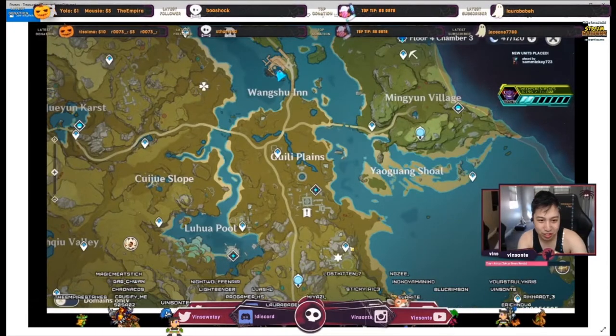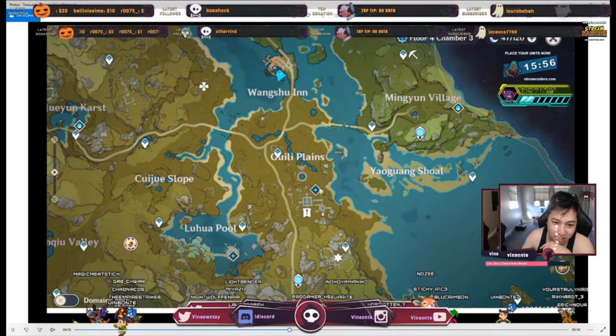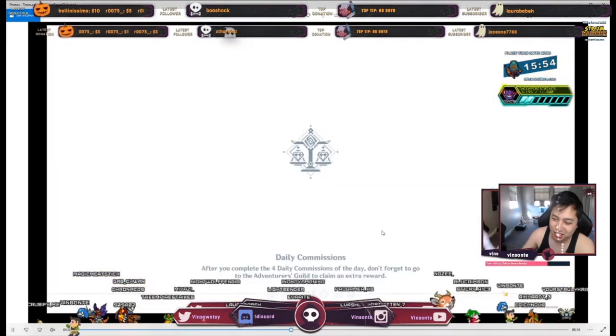So you notice right there — one. On the map, that's the first one you're at. This is the second one right here, third one right here, and the fourth one right there. I'm gonna go to all of those. Take the teleport and go to the second one right there.